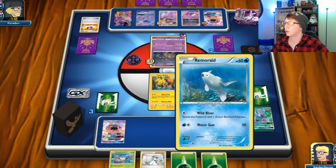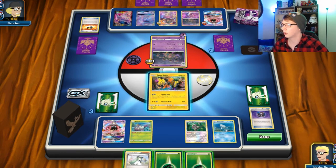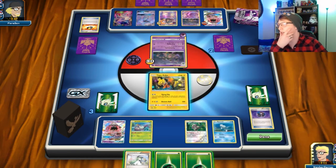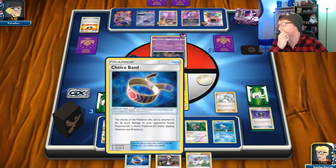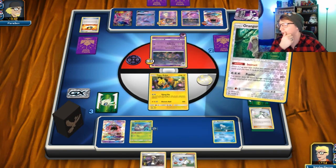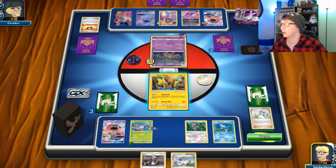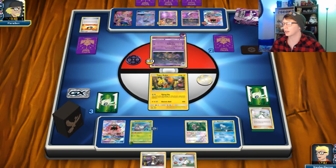I'm gonna just burn that. I'm not gonna be able to — do I chance it? I chance it, I'm gonna play the risky play here. Come on, give me something good. Son of a horse. He's probably got a Guzma — that's why he GG'd real quick. If so, that's okay, that's totally okay. This was a really fun match.